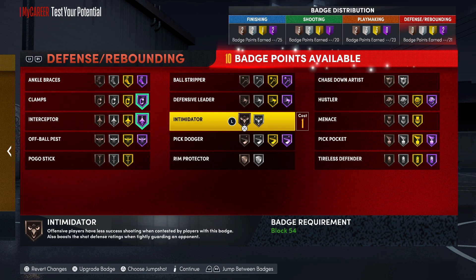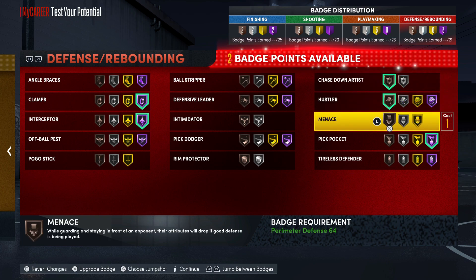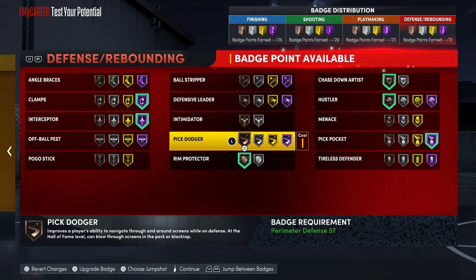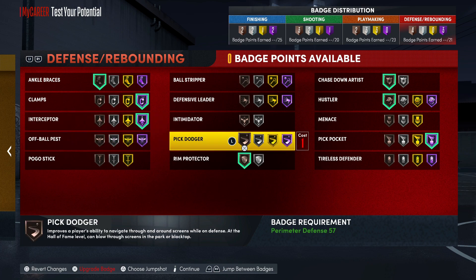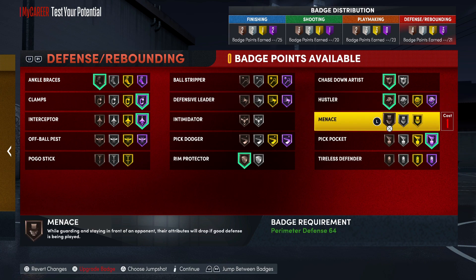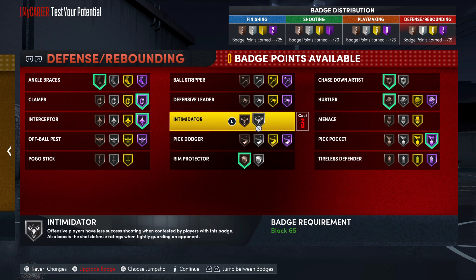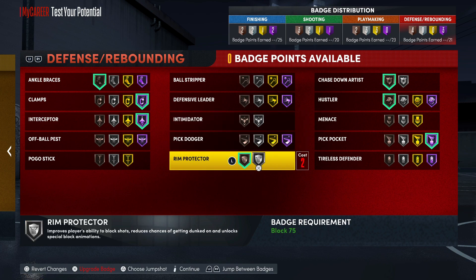For defense: clamps, Hall of Fame interceptor, Hall of Fame pickpocket. Hustler and chase-down. You definitely want to add extra defensive badges - you gotta use these Hall of Fame badges. Ankle braces on. When you add your extra badges, put on pick dodger at least silver, probably go gold. Throw on intimidator. Menace on bronze - I really wouldn't put menace any higher than that. Rim protector - yeah, upgrade that. Probably just those three badges and bronze menace.